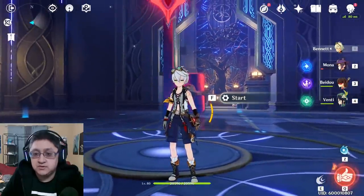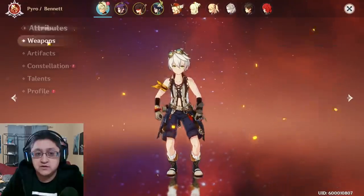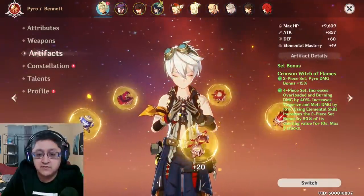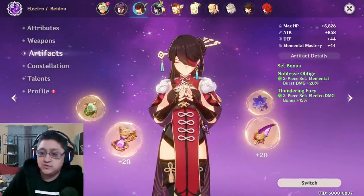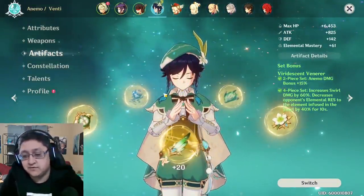Alright, the first team we're going to be running today is called Beidou Lightning. For this team, we have different artifact sets for each character. Going over the weapons first: Fast Dream Sire, Widzith, Rain Slasher, and Stringless. For artifacts, we have a Witch Set, full four-piece Hydro for Mona, two-piece Noblesse and two-piece Thunder of Fury for Beidou, and a four-piece Viridescent for Venti.